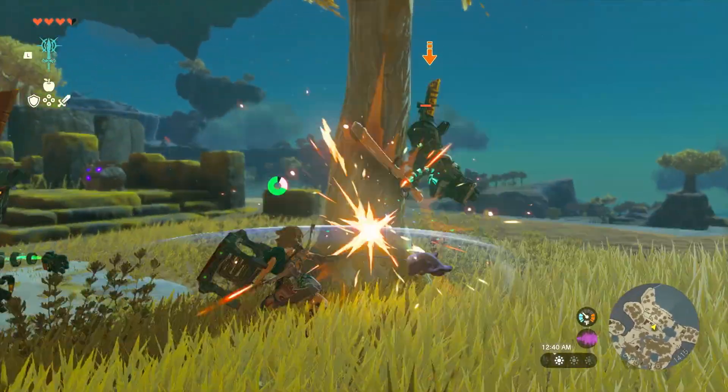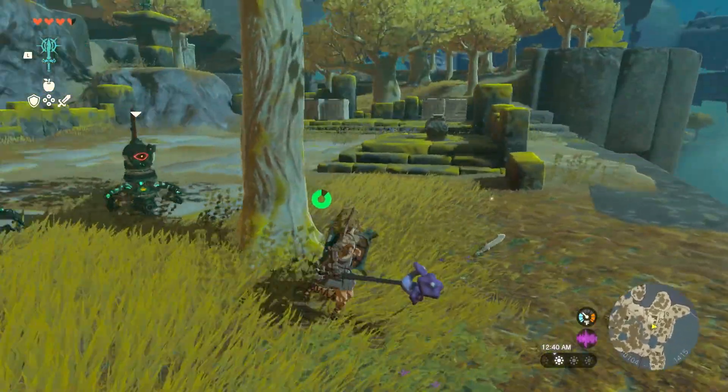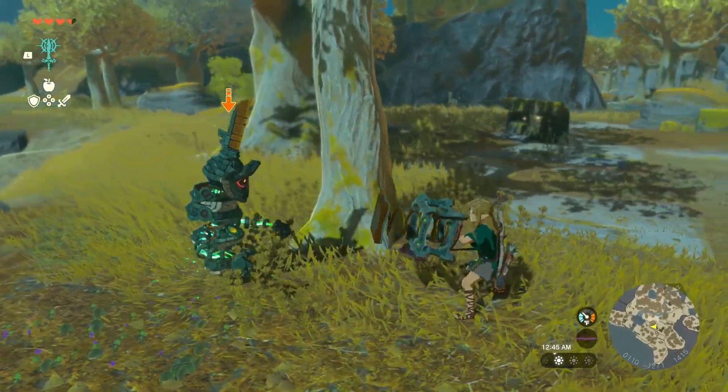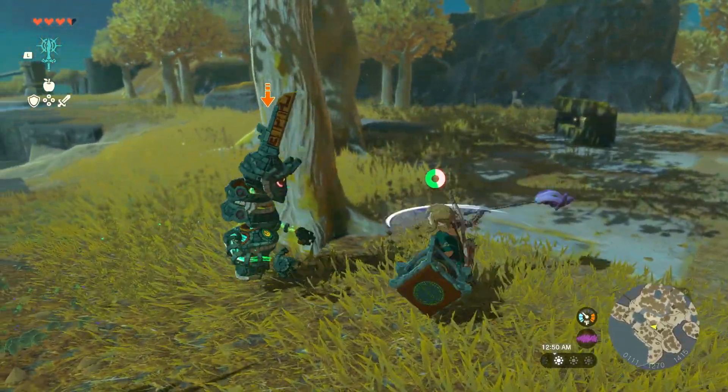Just push it back. Then our mushroom also has kind of a springy effect to it, which is really neat. Mushrooms, when fused to weapons, they give you a bouncy effect.